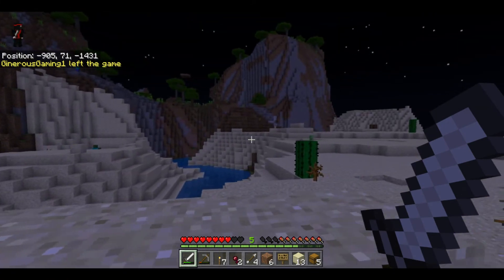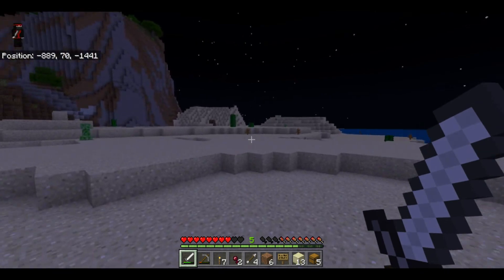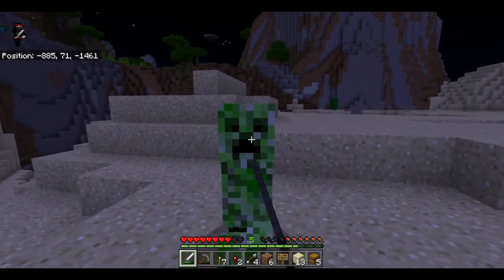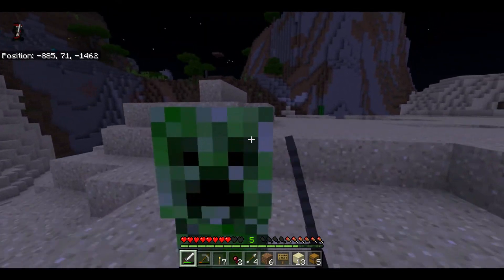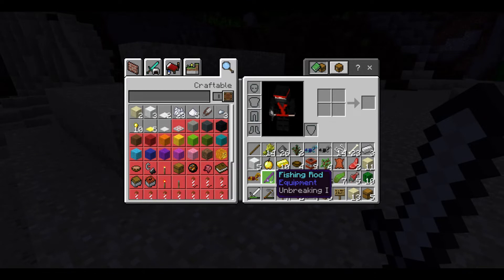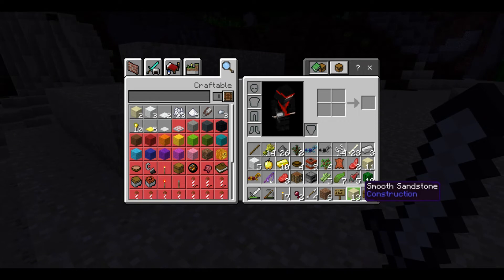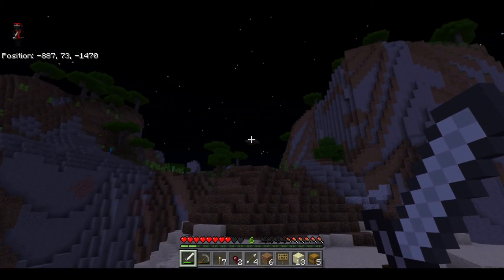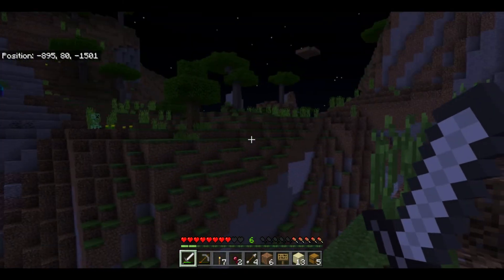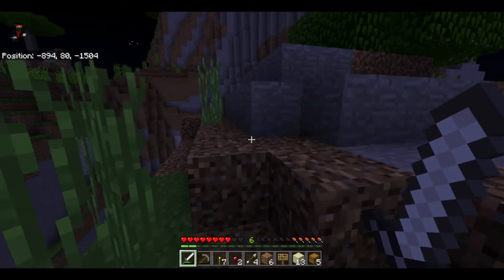We have found the area that I had initially wanted to build on. Let me kill this creeper - I want some gunpowder. I've got 26 gunpowder, 9 TNT, some good horse armor - we're definitely going to have to get some horses. I took the fishing rod with Unbreaking - hopefully I can fish up some other good stuff, even a mending book to get things started. That little floating island up there was kind of a marker I was looking for when I previously looked at this place. Hopefully I can give you guys a better overview of what my plans and ideas are.